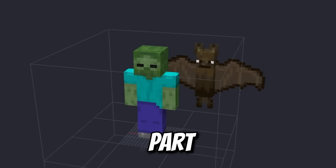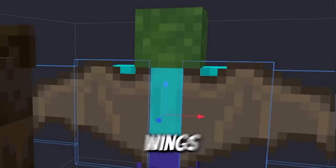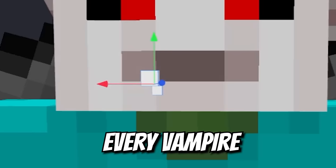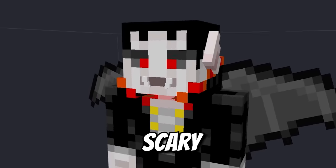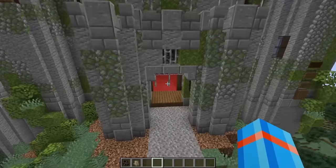One part undead zombie, one part bat equals a vampire. Let's give this zombie some wings. Add a pair of pointy ears with his super pale complexion. Every vampire needs a wicked set of fangs, a slick hairdo, some fancy duds. He's so cool, it's scary. We absolutely need a haunted castle for our vampire.